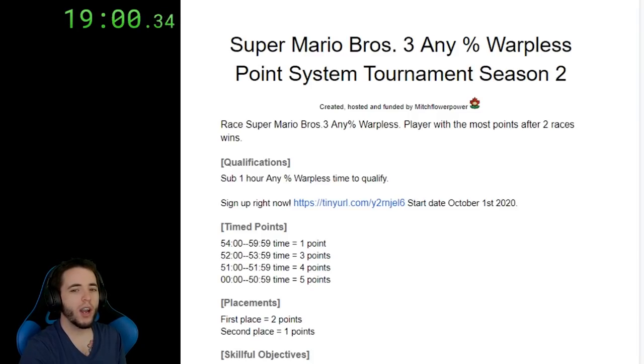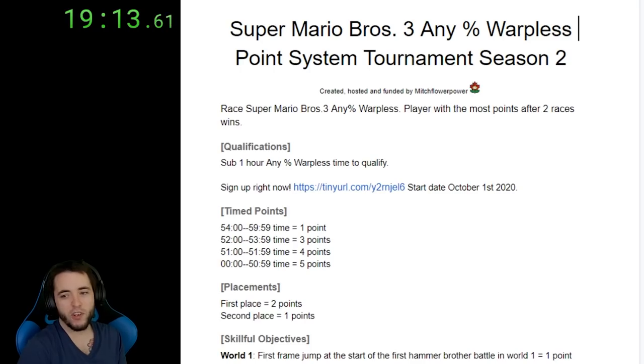Alright, we'll go through the points one by one. First: frame jump at the start of the first hammer brother battle in world 1. This point is the exact same as the world 3 level 1 jump. We've moved it from 3-1 to the first hammer brother battle in world 1 to spice things up, change things up a little bit, so this allows me to do more things with world 3.